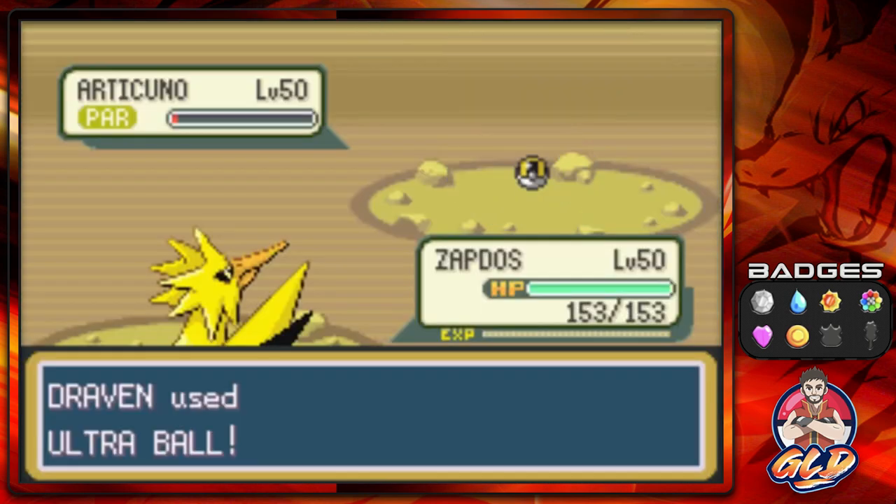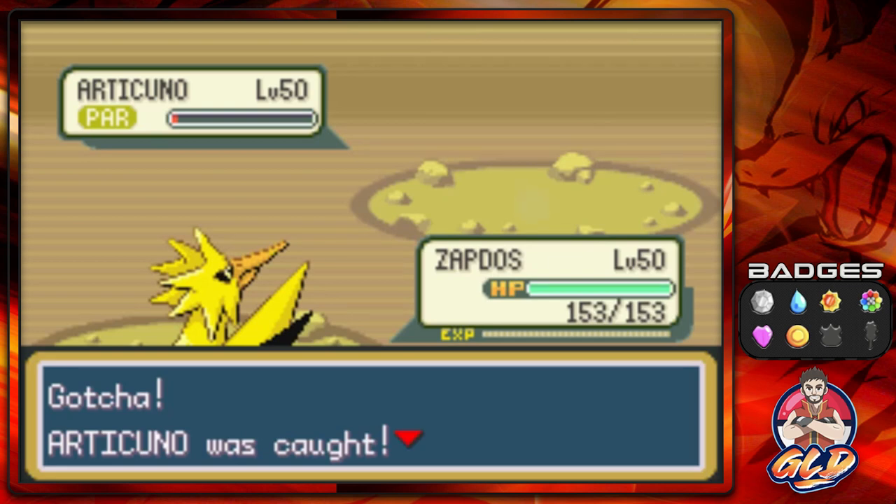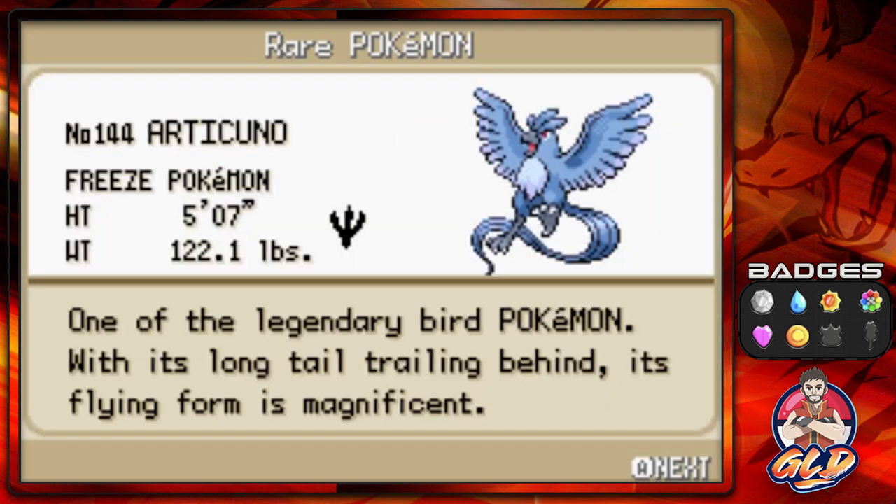This is like my fifth attempt trying to capture this Pokémon — it really is. And there you go, we finally captured it! Oh my god, my head hurts. Holy crud! So here we have Articuno, just like Zapdos — two annoying Pokémon you need to capture. Every single time they wasted all my Pokéballs aside from the Master Ball. Very annoying.